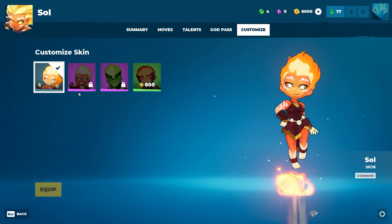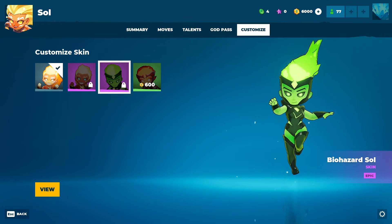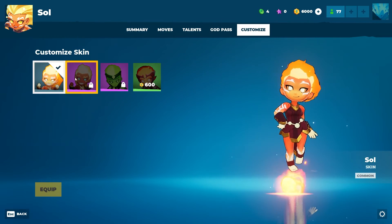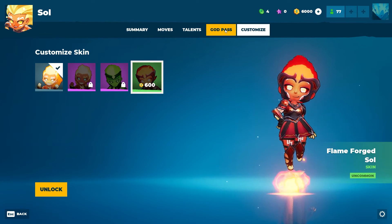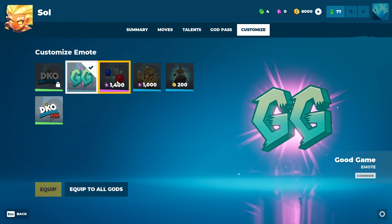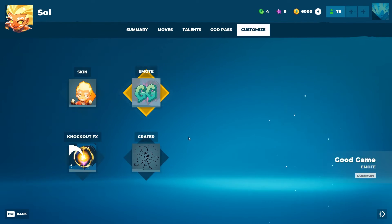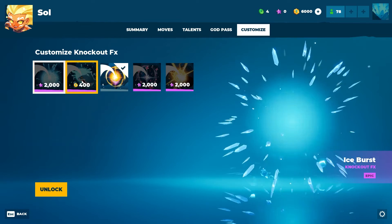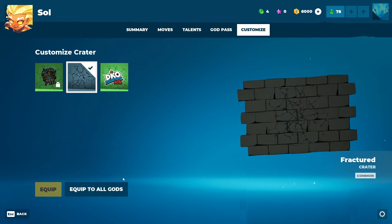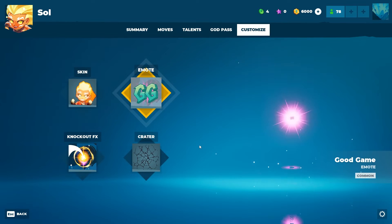Sol's skins: the regular one, the golden one, Biohazard Sol (looks pretty amazing — nice green), and Flameforged Sol — very cool. I like the skins a lot. Emotes are shared across all characters and there will probably be more added in the future. Knockout effects play when someone gets knocked out. The craters appear when you hit something really hard and you can customize them.